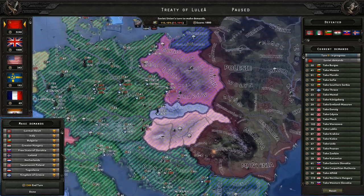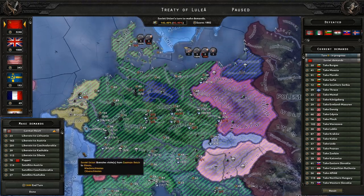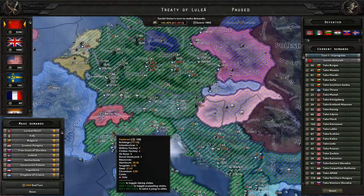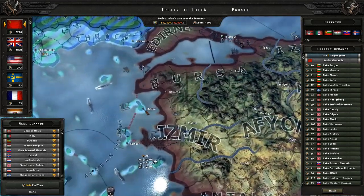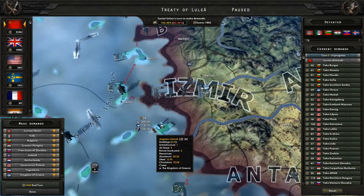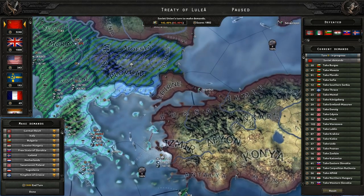If we don't take that one province, would that give me enough points to puppet Germany? It would. So we're going to puppet Germany just so the Allies can't do that. I'd like to take more territory here, but it's 26 points because we don't occupy it.